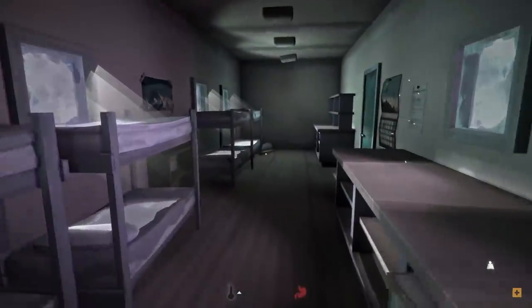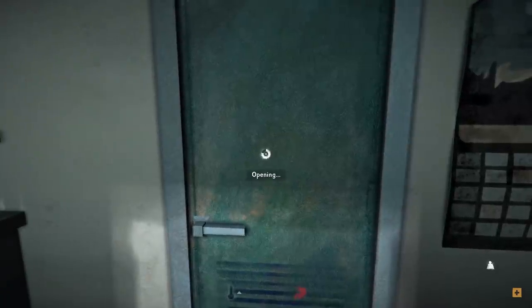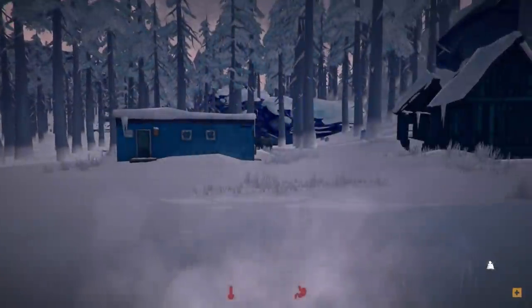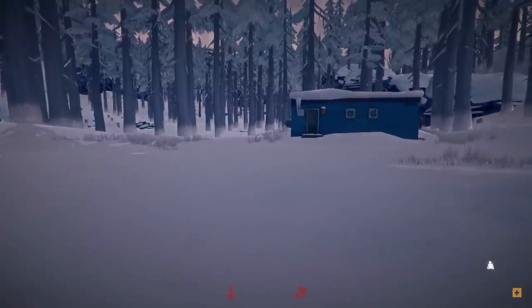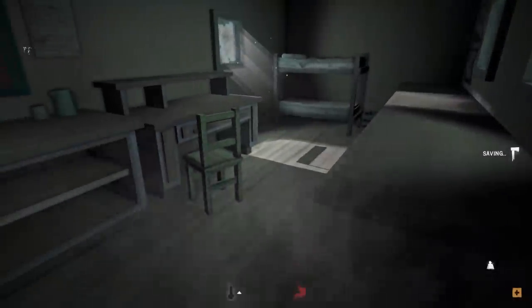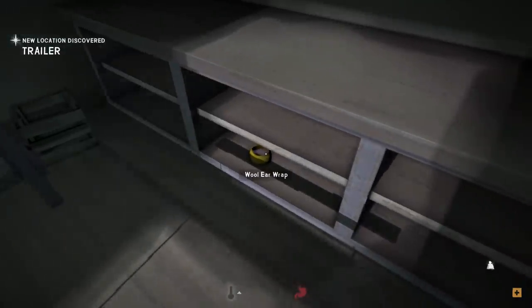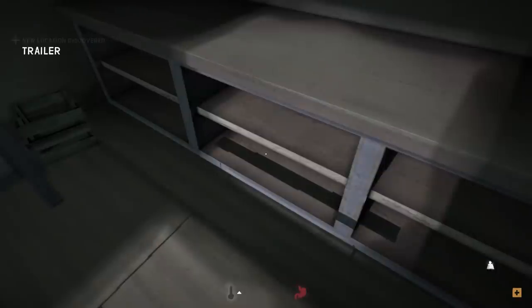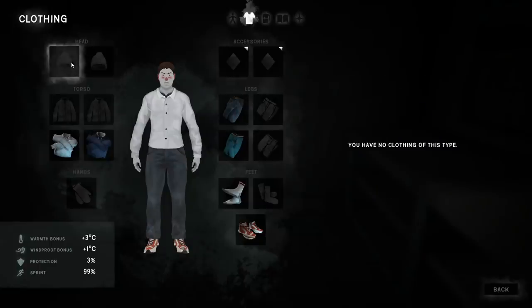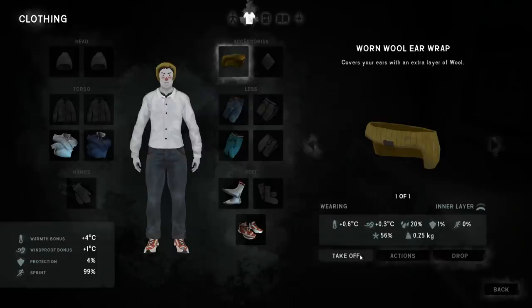That seems to be everything in here for the most part. One more trailer left. A little bit of wind sounds like it's kicking up outside, but I think we'll be able to make it to the Hydro Dam without a problem. Now, there's always a wolf near that Hydro Dam, so we do have to be — wait, what is that? Oh, a wool ear wrap! I've never gotten anything like this so far, like the little accessories. That's kind of random.